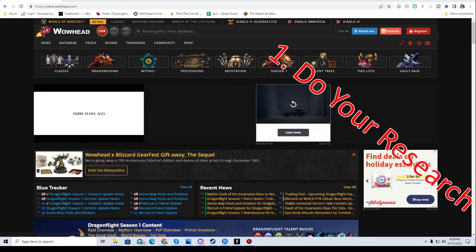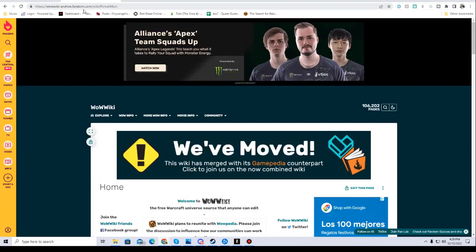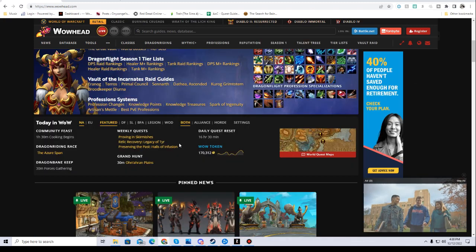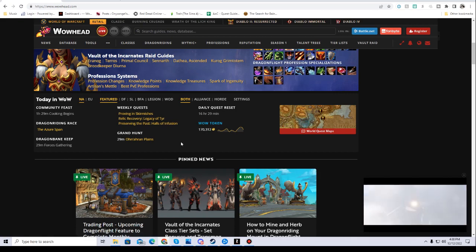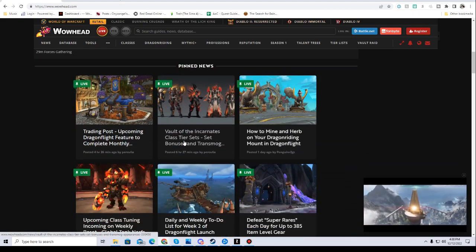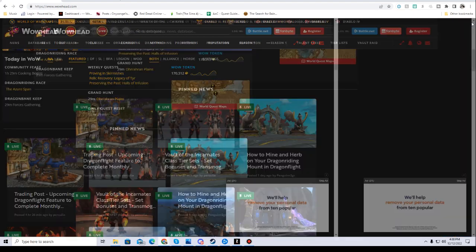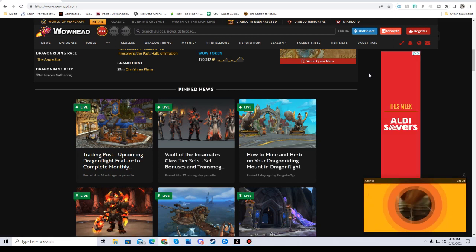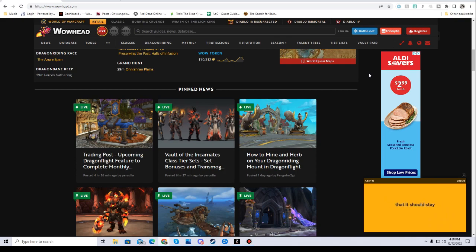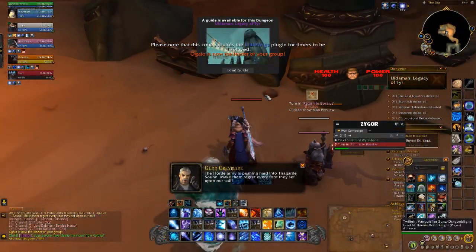Use sites like WoWHead and WoWWiki to fully learn the layout of each dungeon and the strategies involved to defeat each of the enemy encounters. This is especially important if you are tanking, as you are expected to act as the leader of the group and should definitely know what you are doing. I will post the links to WoWHead and WoWWiki in the description below, so check them out if you haven't already.